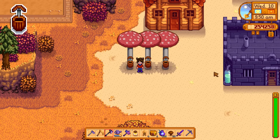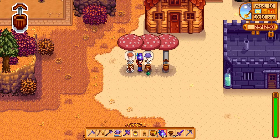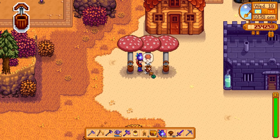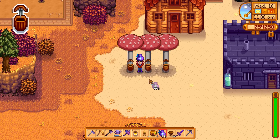Tappers can be used on mushroom trees, but they'll always give you common mushrooms unless it's the 10th of the season. In that case, they'll give you whatever special mushroom you haven't gotten last. If it's fall, after getting a purple or red mushroom, it will continue to give you red mushrooms. Otherwise, it goes back to common mushrooms.